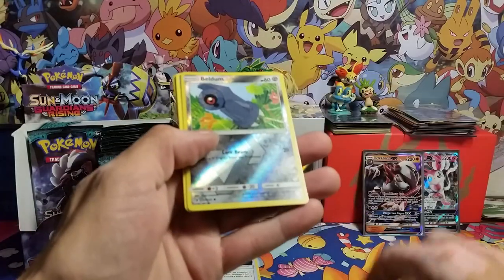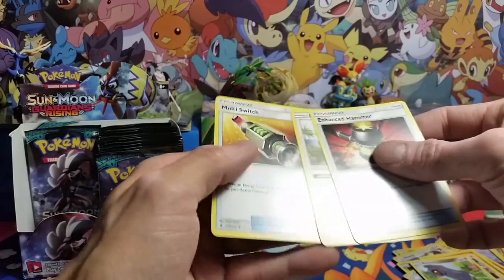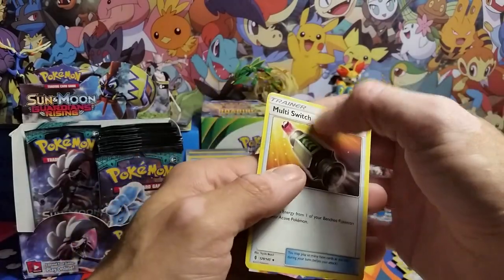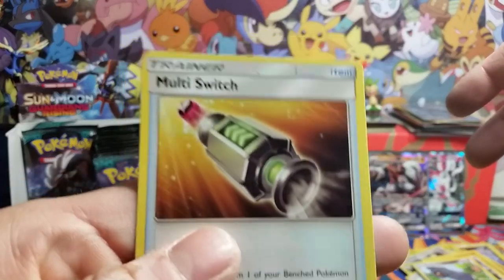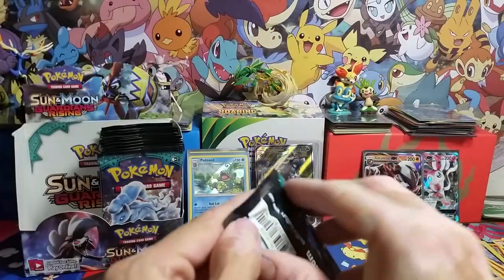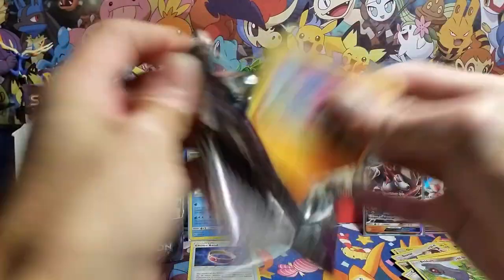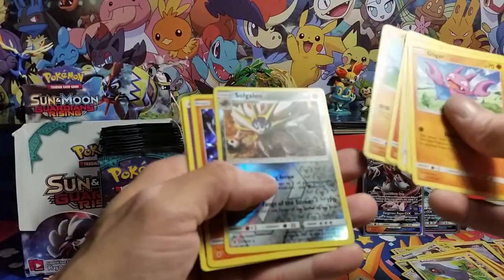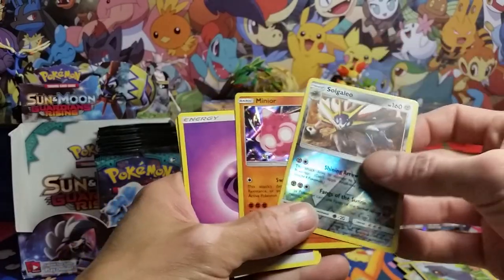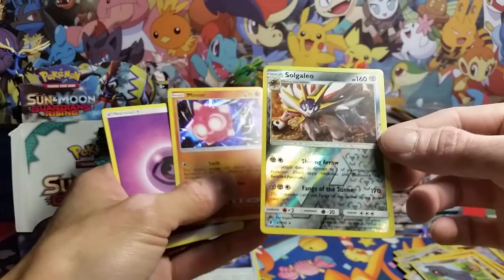Vulpix, got a Beldum reverse and a Nosepass rare non-holo. Oh, what's that? Got some stuff on that card — got a little piece of foil on there, something kind of shiny.